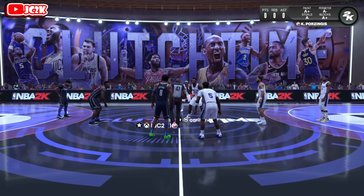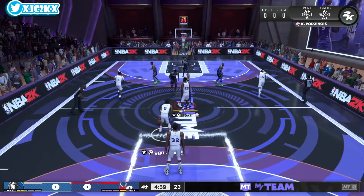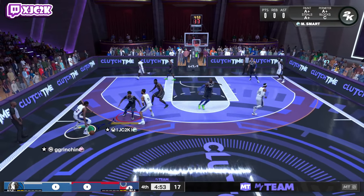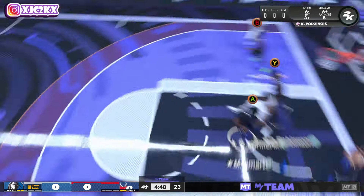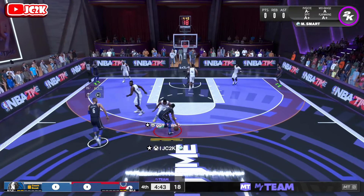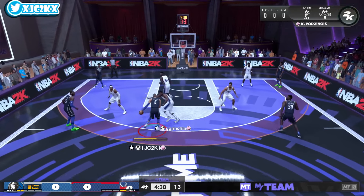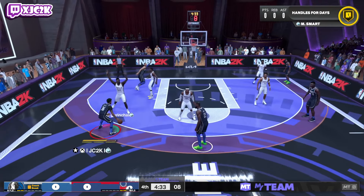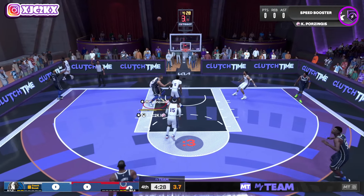Our opponent in this game has Magic, Anthony Edwards, Carmelo, D-Rob, and Jason Tatum — a pretty good squad but nothing special. Marcus Smart is only six-four, but with the player build and the hair making him look taller than six-five, even next to Magic he doesn't look that small. Combined with the Hall of Fame Anchor and defensive versatility, it's hard to say he's incapable of guarding bigger defenders.